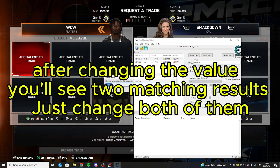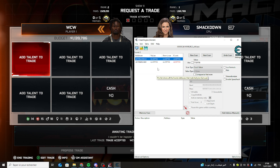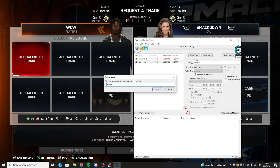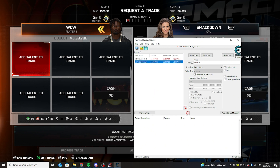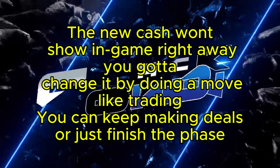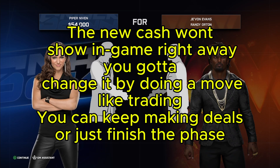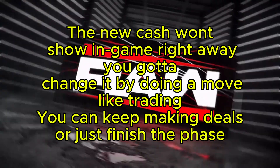After changing the value, you'll see two matching results. Just change both of them. The new cash won't show in-game right away — you gotta change it by doing a move like trading. You can keep making deals or just finish the phase.